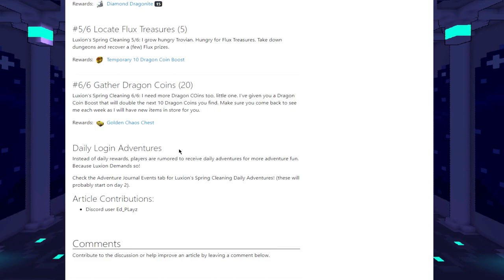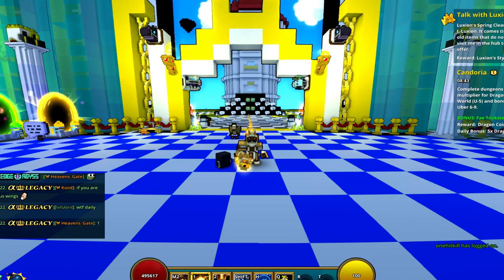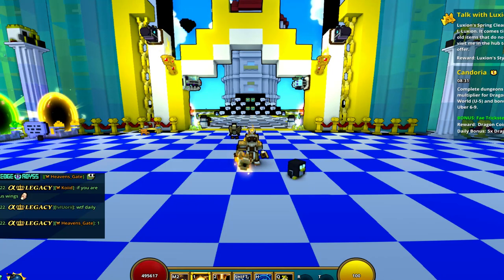Now for the daily login adventures. Normally during events you log in and get a daily reward, but here they're doing something different. Instead of just daily rewards, you're rumored to receive daily adventures - more adventure fun because Lucian demands it! So basically he demands more fun. You can check the adventure tab for this - I'll show you what that looks like in game. That covers the main event, and now I'll explain what the daily adventure actually is.